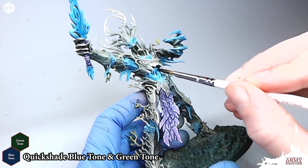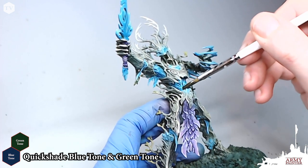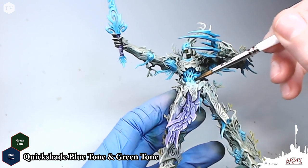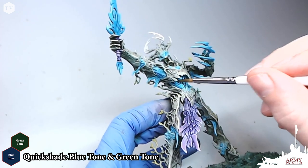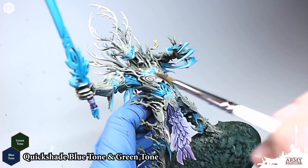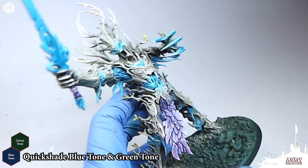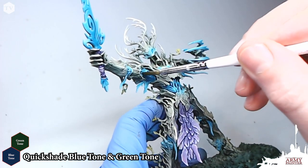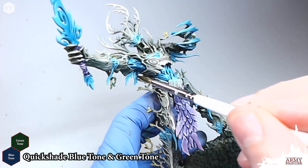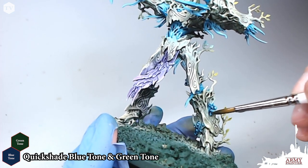This time I did about a 50-50 mix of Quick Shade Blue Tone and Green Tone. This is a nice color that will work really well with the turquoise, bluish areas we've painted. I'm just going to apply this very loosely, careful not to get any of this wash on the areas previously painted in Combat Fatigues, Army Green, or the purple bits. We just want to make sure that this Quick Shade mixture works its way into the recesses. If it begins to pool, just take your brush and flick it away.